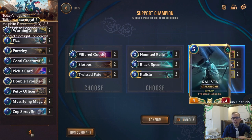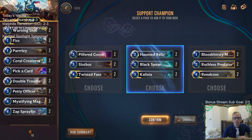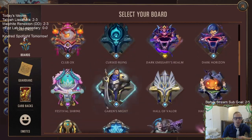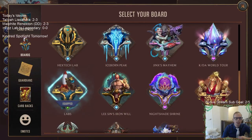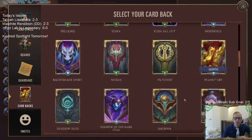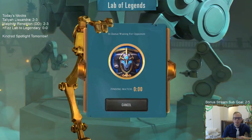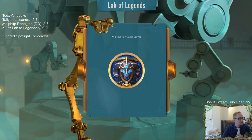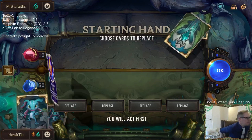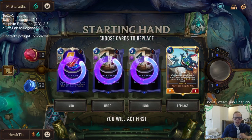Going with haunted relic and Kalista - three 1/1s sounds good. Let's change our loadout and head over to Slaughter Docks. We need Fizz. The Under City board came out with Viktor, so that's Viktor's board - that's a cool board. Got Fizz, going to mulligan the rest of these. They only start with 10 life on normal; hard mode they'll have 15.